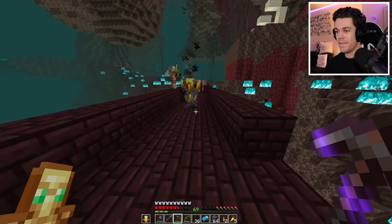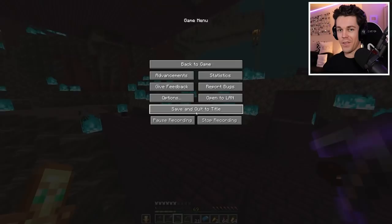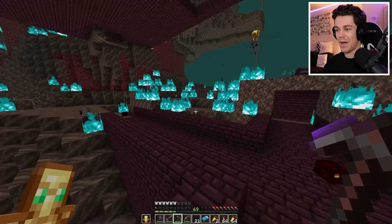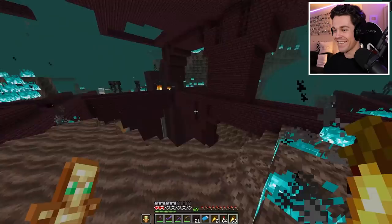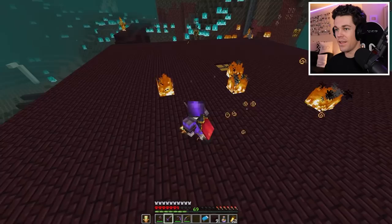The amount of blazes and mobs and just everything spawning here is insane. No wonder this farm has to be built in a soul sand valley. Look at the amount of ghasts hitting me right now - there's so many, and look at all these blazes. I just got into a fight with a bunch of wither skeletons. I'm on half a heart, and I think my totem is about to pop. How did it not pop? The farm isn't even set up, and I'm already getting wither skeletons spawning up here. That just goes to show how crazy this farm is gonna be once it's actually properly set up.